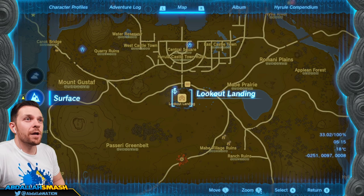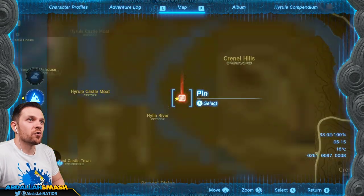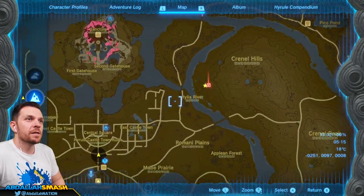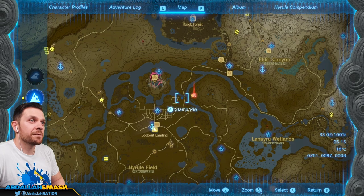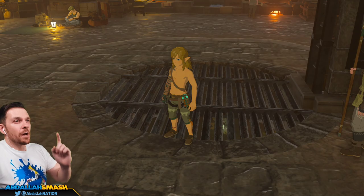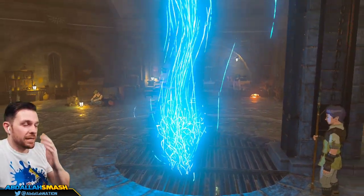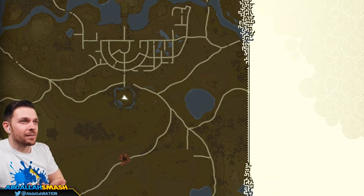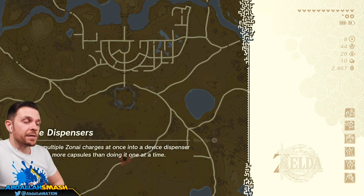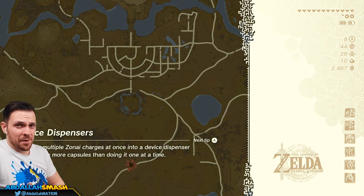We're over here in Lookout Landing, heading over to Crenel Hills. There should be some sort of cave in this general direction. The nearest warp is Lookout Landing — we'll fly up into the air, put on our glide outfit, and glide over rather than sprinting on land. Let's find all three pieces of Barbarian gear so we can put them on and give ourselves a times-three attack boost.